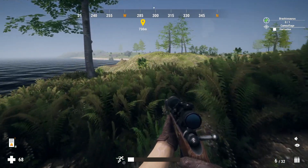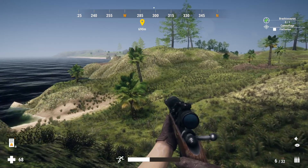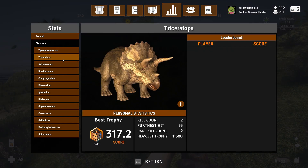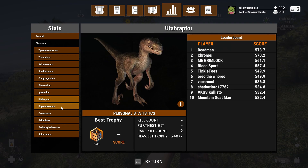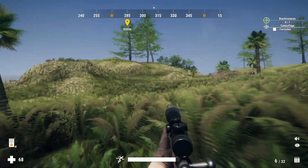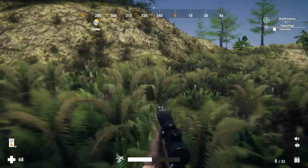I actually did want to tell you guys there are 13 dinosaurs in this game. If you want to play blind and not know them all, mute for about 30 seconds. They're going to be in the stats bar: T-Rex, Triceratops, Anki, Brachiosaurus, Compi, Pteranodon, Iguanodon, Utahraptor, Giganotosaurus, Carnotaurus, Gallimimus, Pachycephalosaurus — because I'm not saying the full thing — and Spinosaurus. Those are the 13 dinosaurs on this map. Like I said earlier, 12 of them want to kill you. The Gallimimus will not kill you — those are the only ones that won't hurt you, but everything else can do some damage.